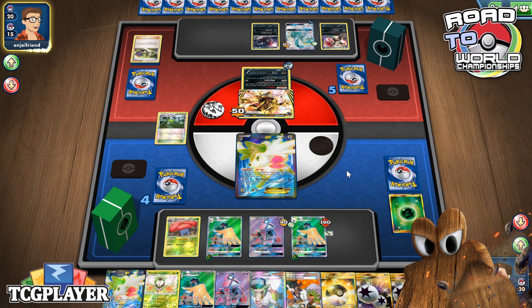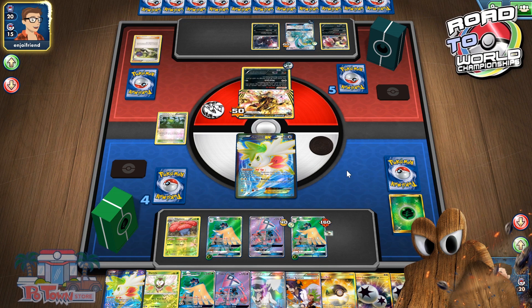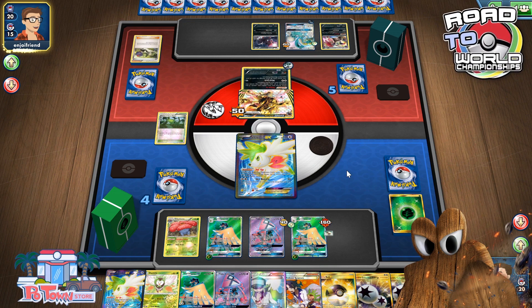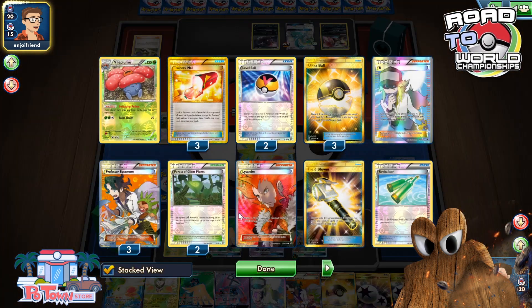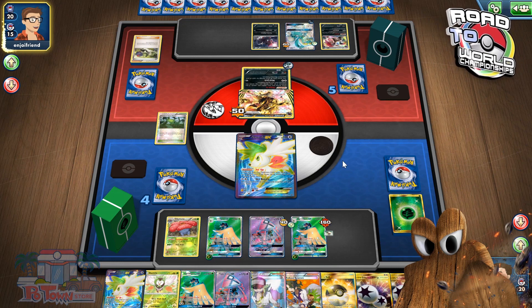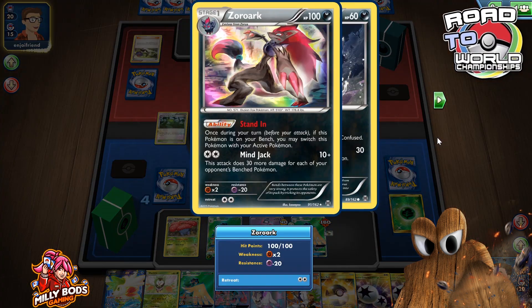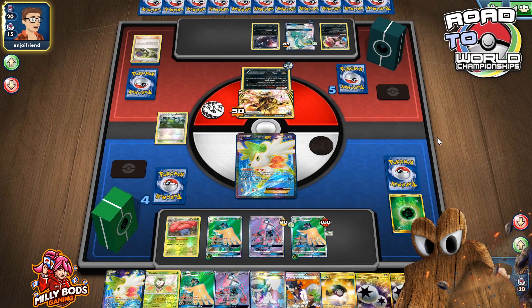So after he knocks out my Shaymin, I N him down to three, and then I have a full-health Decidueye — possibly. I might even get lucky and topdeck a Rowlet for a third one; that'd be fantastic. I also clear up my bench, therefore severely weakening his Mind Jack.